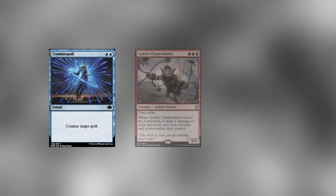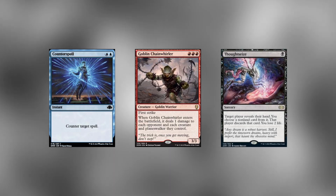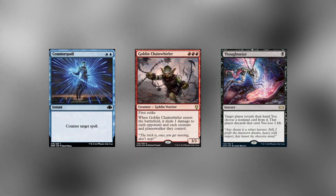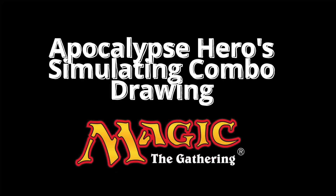Hello there, my name is Apocalypse Hero, professional combo caster in Magic the Gathering. Comboing in Magic the Gathering is quite the fickle pickle, what with blue players trying to counter your combo, red players trying to beat you up before you can combo, and black players trying to rip the combo out of your hand. So every moment counts — if you're going to eke out a win, the quicker the better. So here's simulating combo drawing in Magic the Gathering.